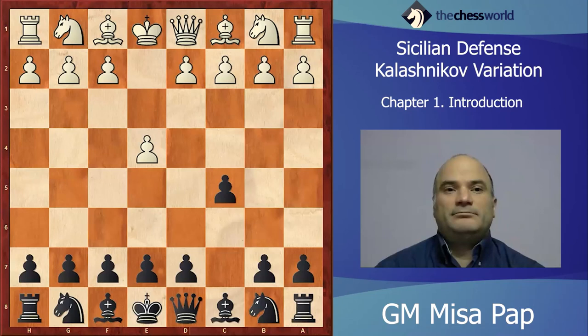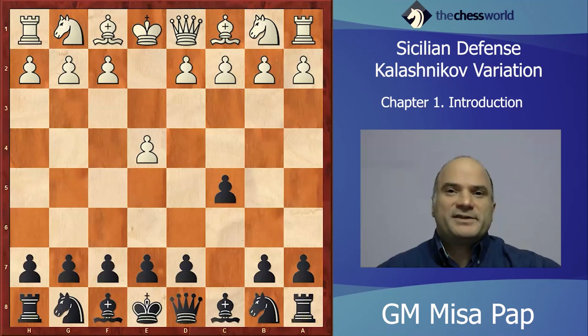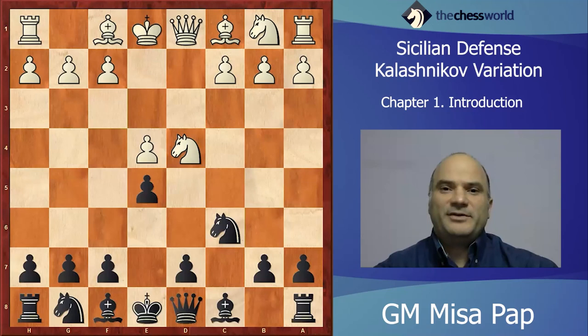You might be asking yourself what is this all about and why should you play this Sicilian? Let me show you how this starts. We play Sicilian: e4, c5, white goes Nf3, Nc6, d4, cxd4, Nxd4, e5 — early e5.